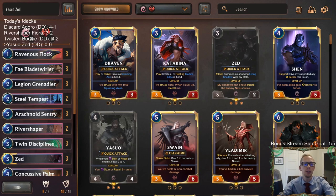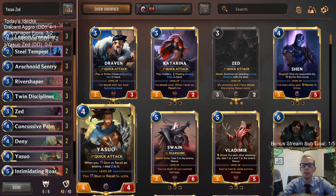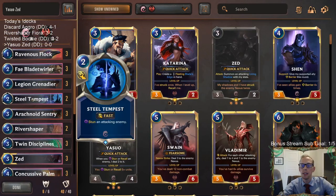Welcome everybody on Twitch chat and YouTube for some Yasuo Zed. We're going to be trying out some new updated cards with Yasuo. The biggest thing that was buffed is Steel Tempest now only costs two mana, and that's going to be pretty exciting to try out. It's just not very much mana, especially when you're talking about spell mana, so it's super easy to cast Steel Tempest and cast other things.